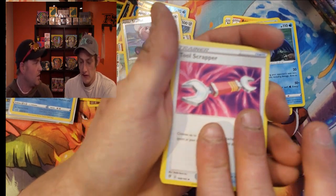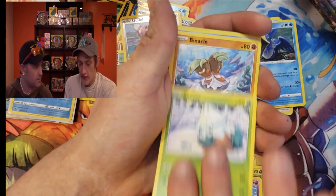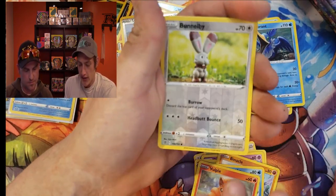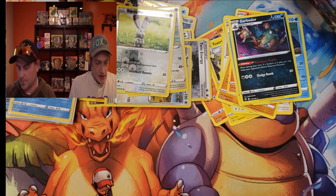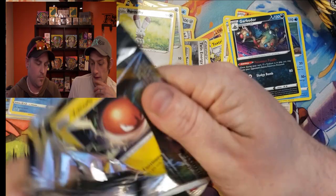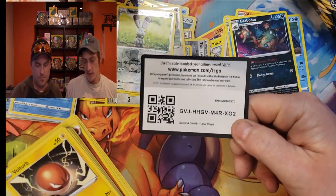Full Art, Cyber Earth, Finneon, Vulpix, reverse Bunnelby, and a Garbodor non-holo. We are looking for a Giovanni obviously, and I'm always looking for the dogs.